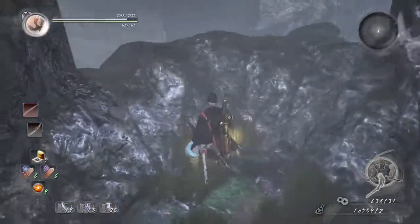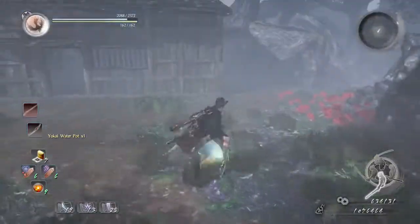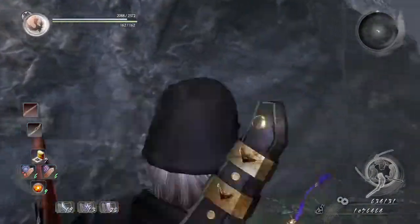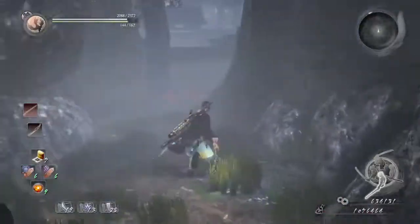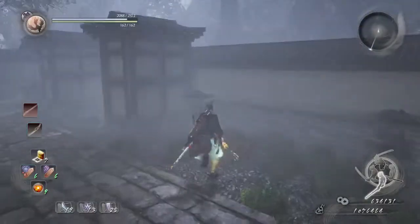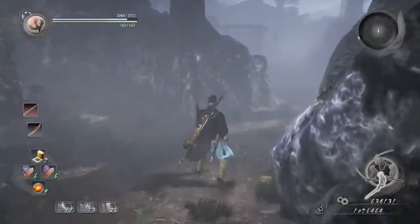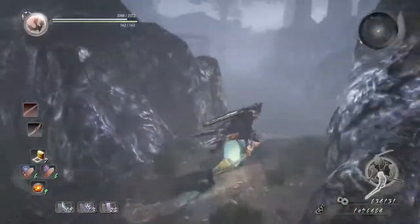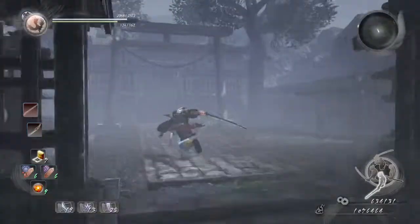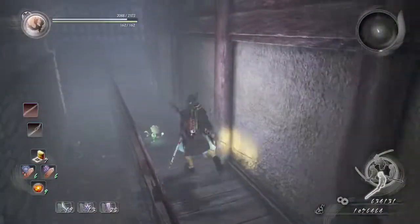The next Kodama is very simple — after looting the corpse, you'll see a house; go to the right and it's right there. For the following one, open this gate, go to the right, go down here where you see the shrine. There's a building right here — you would have to fight the Crow Yokai in order to go further from this building. Go behind it and you'll find the next Kodama.